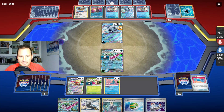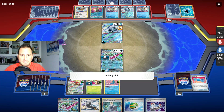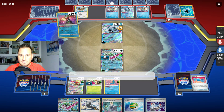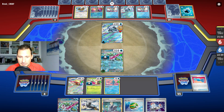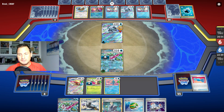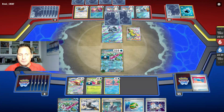They can attack with the other Chien-Pao and we're probably going to lose one. Depending on if they were able to get their Baxcalibur and Rare Candy — this Colress has to get me either an energy or a Rare Candy, and then Pidgeot can get me the other piece. There are 11 cards out of 39 and I just need one out of five. They didn't get the Baxcalibur — we're golden. There's the Path to the Peak; would have loved to put that down.